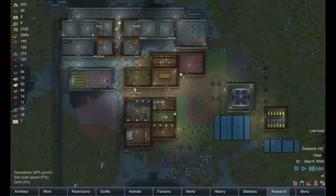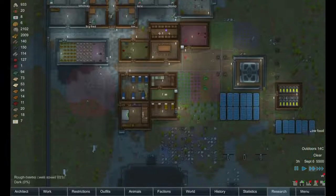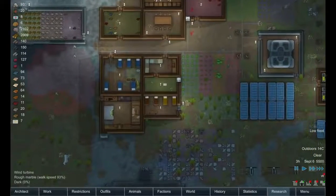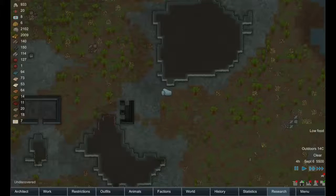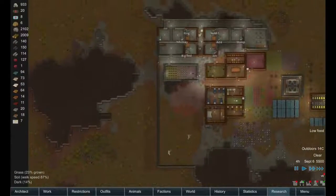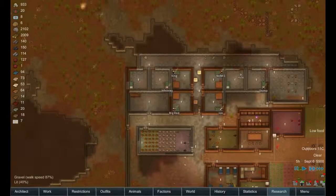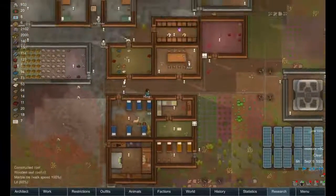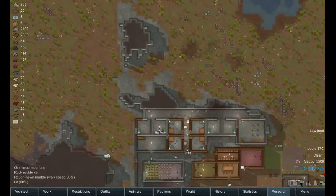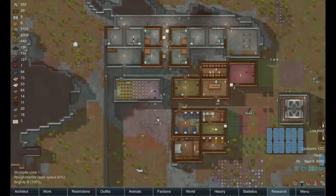Hello everyone, my name is Gnomus and welcome back to Rimworld and Rimtown, the colony where things are actually going fairly well. Picking up right where we last left off — it's been a while since I recorded the last episode. We've got a mufalo that's gone mad. It's going to take him a while to get in because we have walled off this side of the colony. And I believe last episode we got some cows — a bull and a cow. The mufalo is just wandering around out there, so we'll let him do his thing.